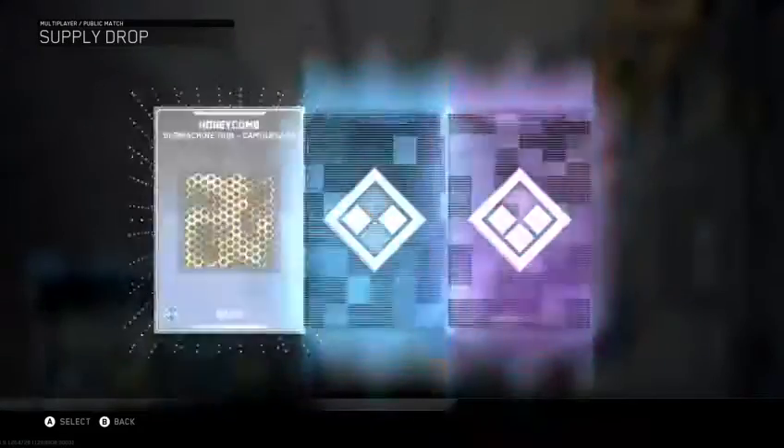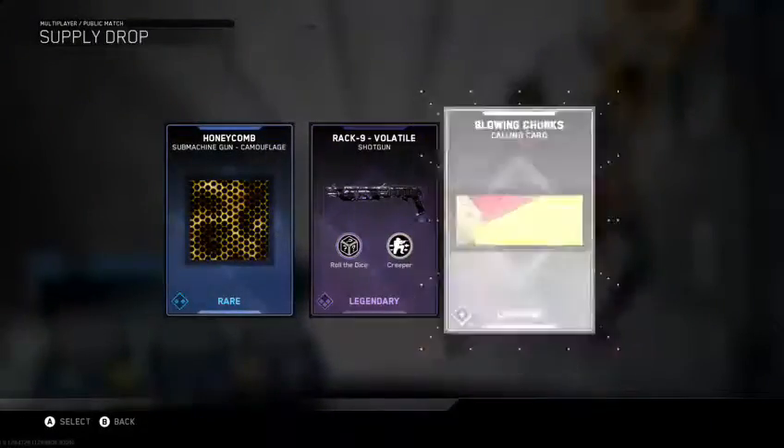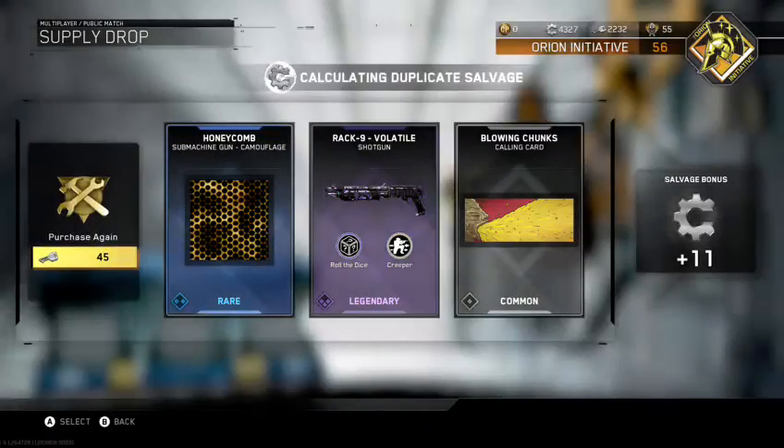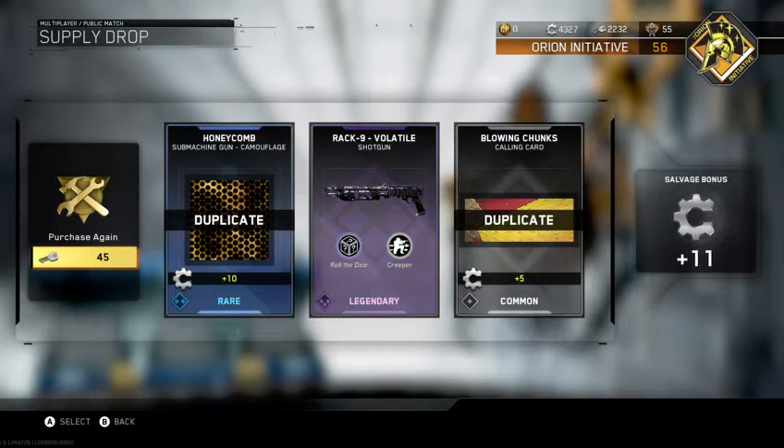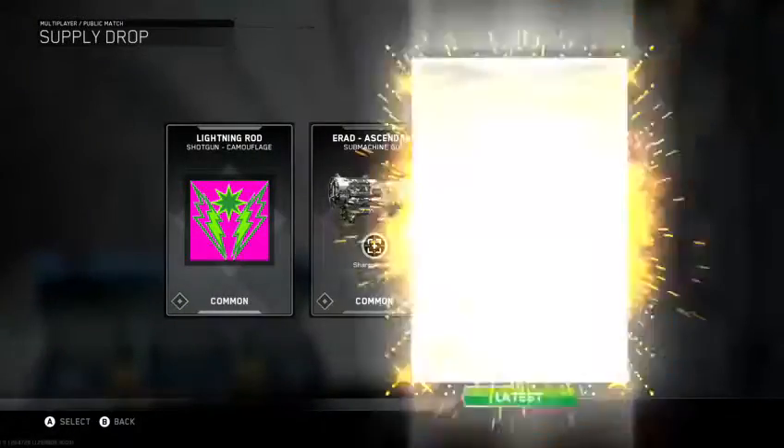Oh my goodness, the third one. Okay, so now I got the Rack Nine. Volatile — I don't even know how to pronounce that buddy, but whatever, I could work with it.